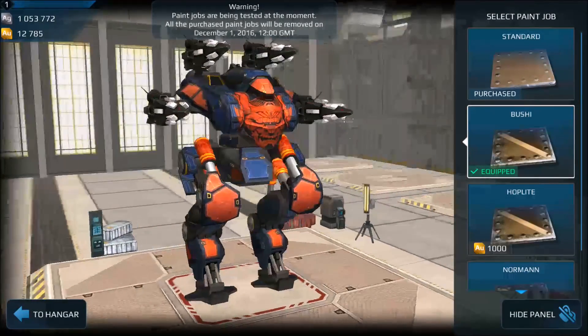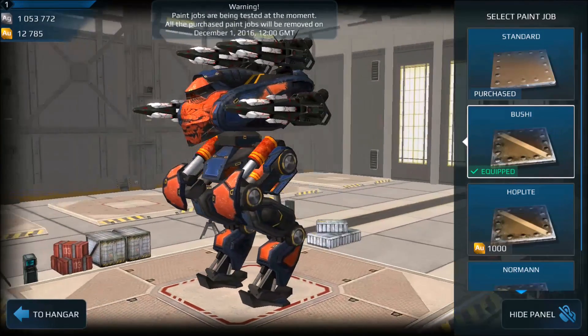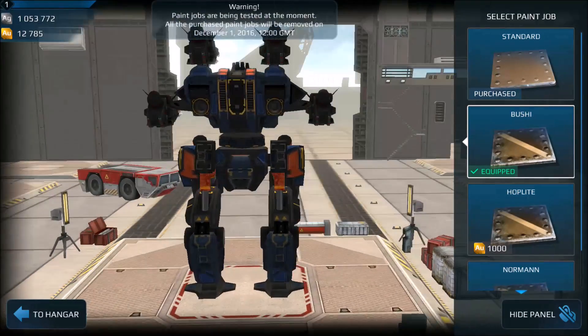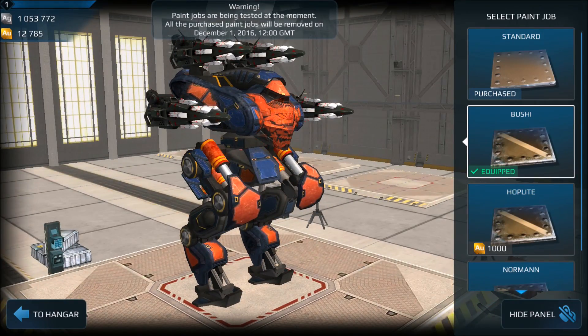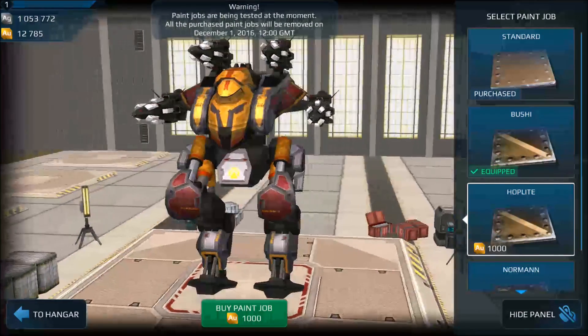Hey guys, welcome back to another test server review. Here we're looking at the Bushi skin — I have no idea how to say that — but this one's kind of like a samurai-esque thing. Really cool face there on the front. This one is probably my favorite skin, the Hoplite skin.